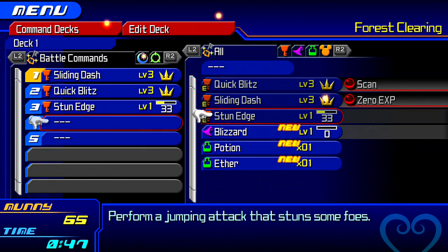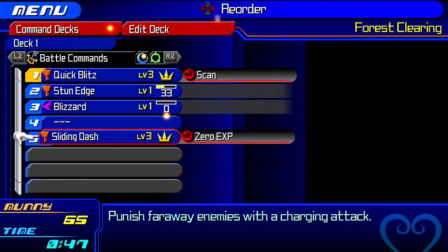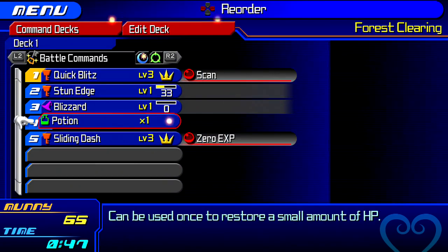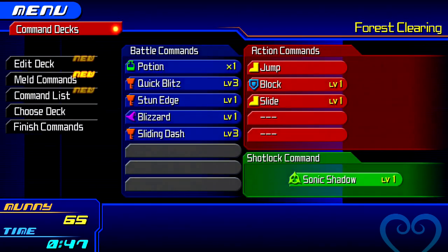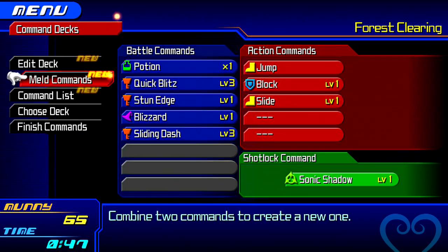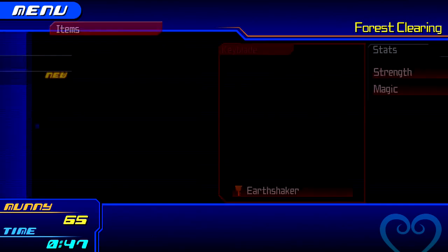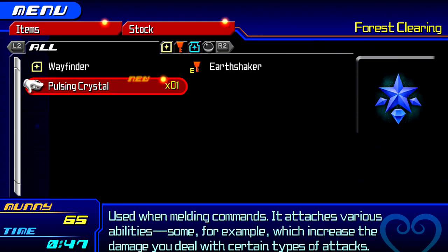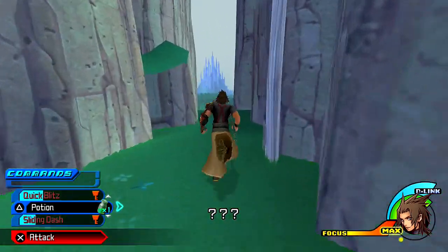Now let's add a little bit of Blizzard to the mix — that makes it easier. I'm not going to worry about melding commands yet; I'll devote some time to grinding so I can get what I need. That pulsing crystal looks like a mithril crystal to me anyway.